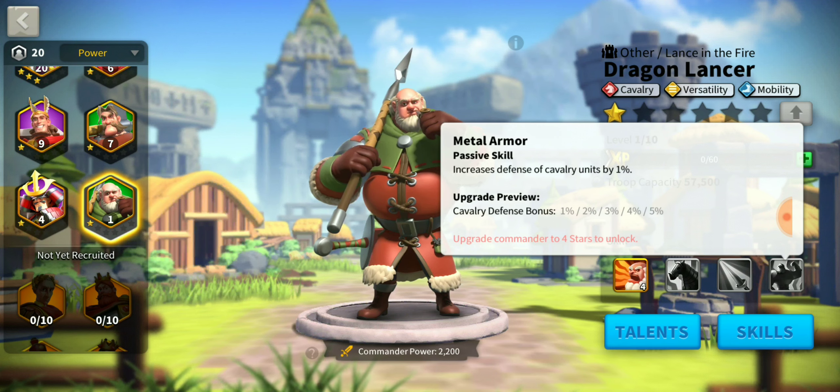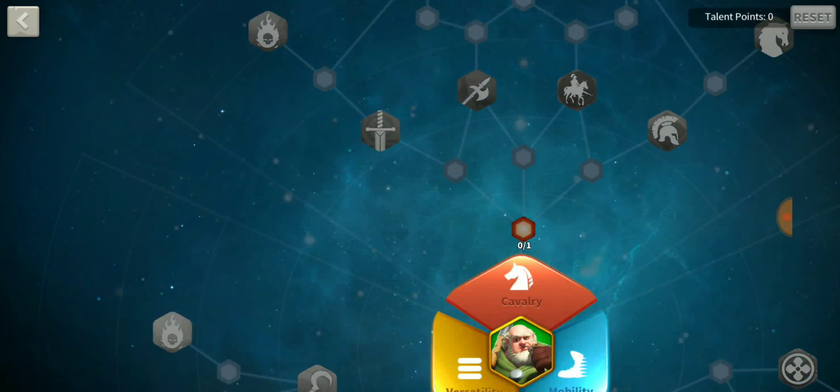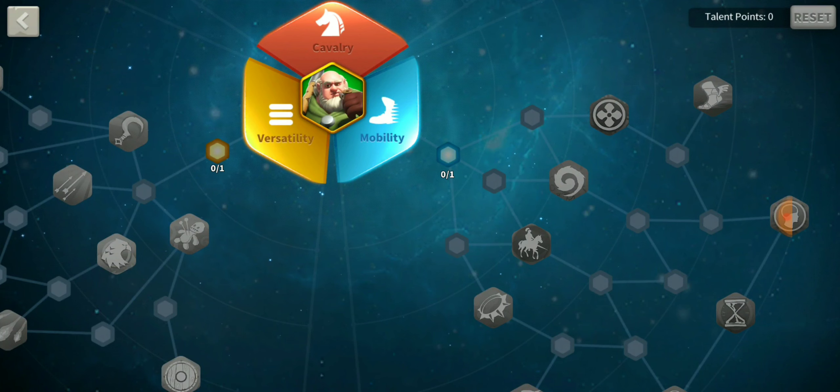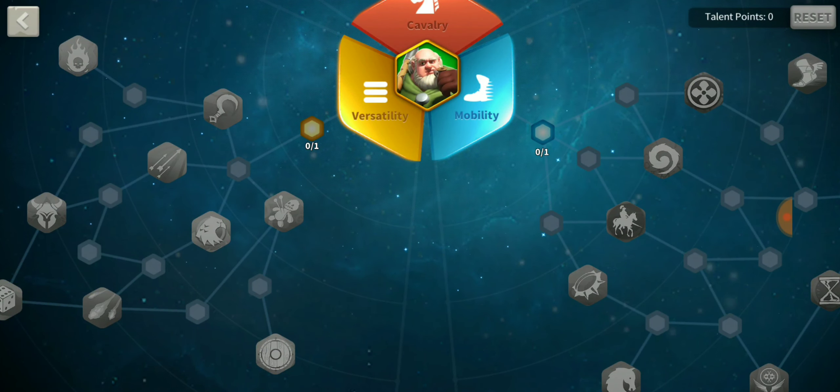Looking at his talent trees — cavalry, versatility, and mobility — I'm not sure I'd put this guy in the front. You could probably pair him with Minamoto, Pelagius, or Lancelot as a secondary commander. Versatility seems more suited to player-versus-player or sieging castles.